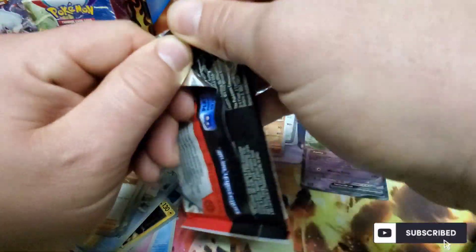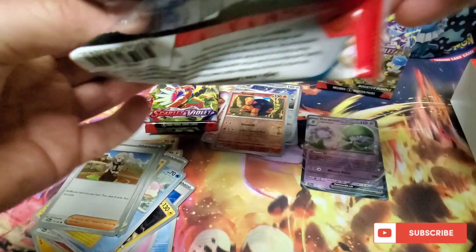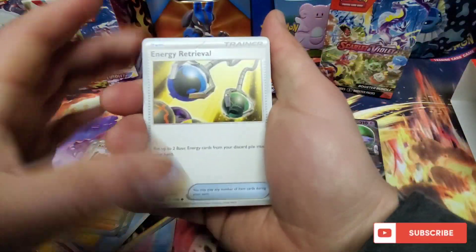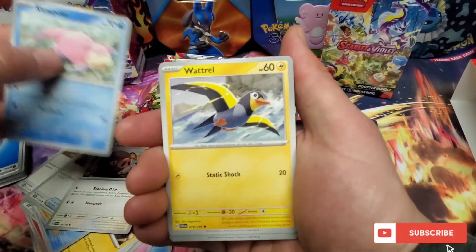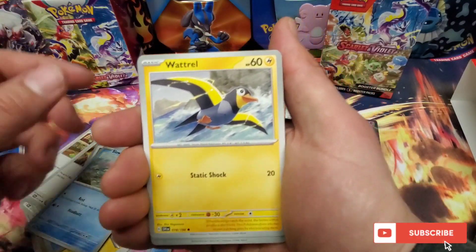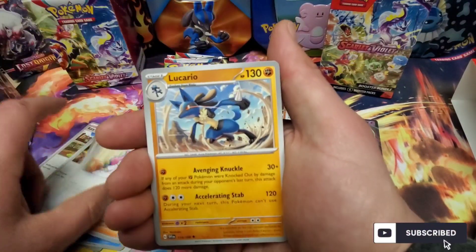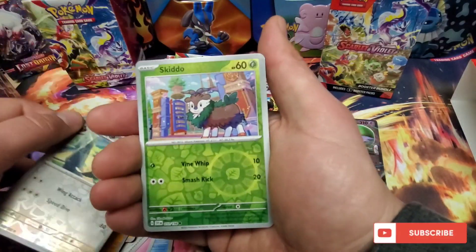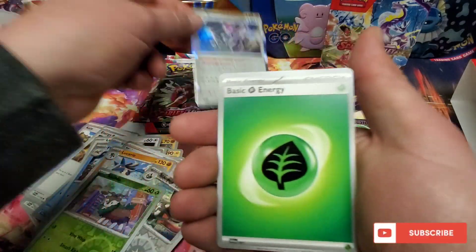I am at work so I might have to pause and go help a customer if there is one. Energy retrieval, Slowpoke — I want the illustration rare for that one, it's so good. Watchog, Floatzel, Miriam, Lucario. We have Starly, Skiddo, and another Revaroom.